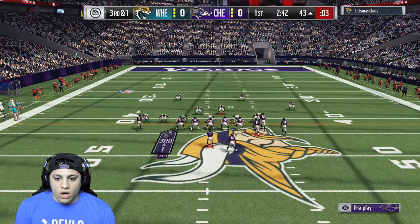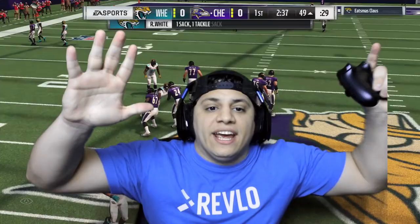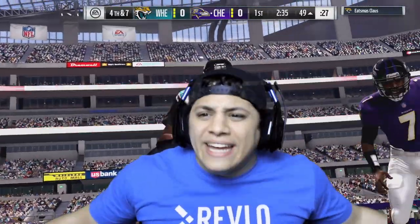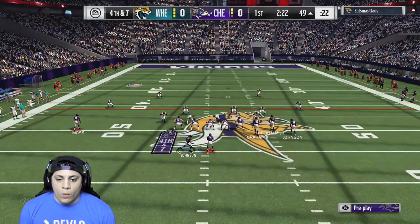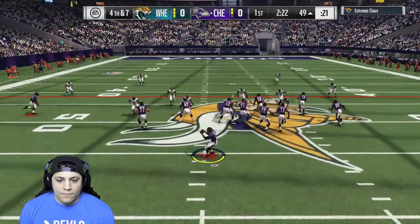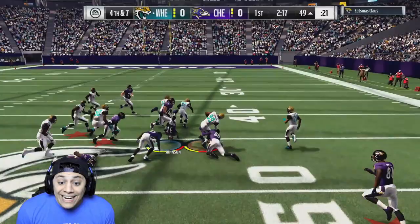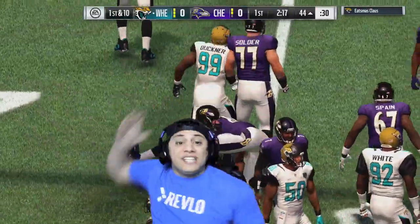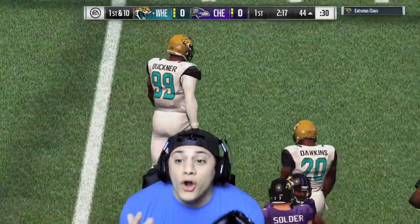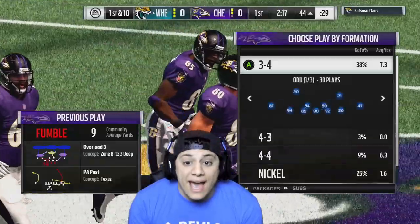Going to motion over Randy Moss. This guy's a fucking D-line user and that's cute, but we got to get this first down. I threw the ball — my quarterback never threw the ball. Did my button not register? My receivers were wide open and my quarterback never threw the ball. I threw a lob pass.